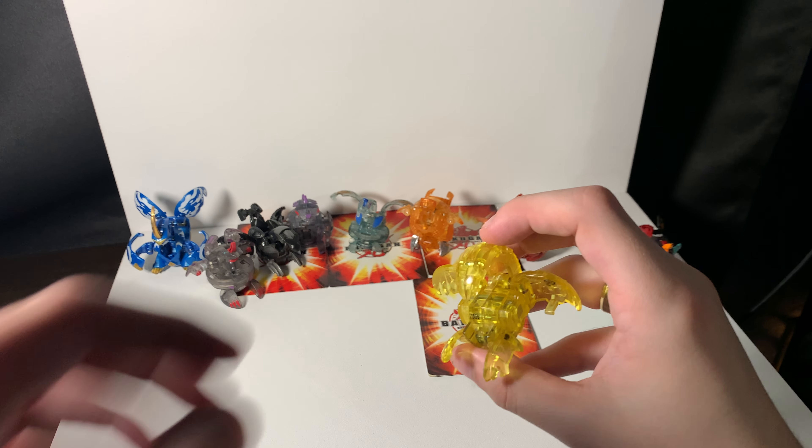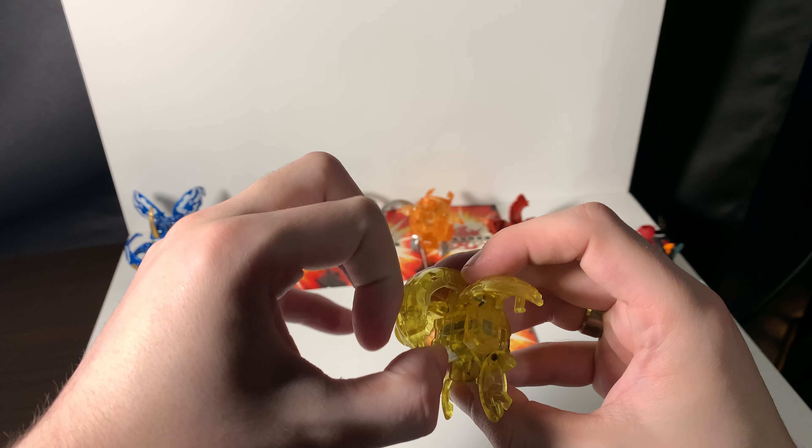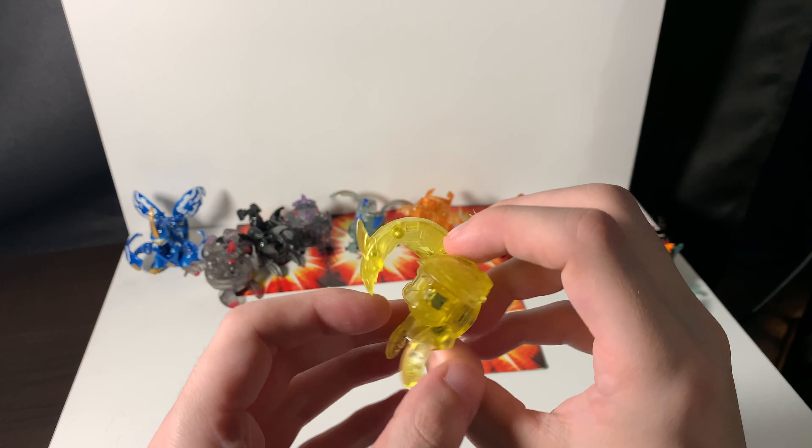Next, we have a Baku Armor Bakugan. This guy is uber rare. His name is Iki Tosin, and he has this times two multiplier on his wing — it multiplies the Gs of the gate card, so whatever it is, it just times two. He's the strongest Heos Bakugan I got, pretty cool guy right there. I would say he's up there in the top ten of my rarest Bakugan.